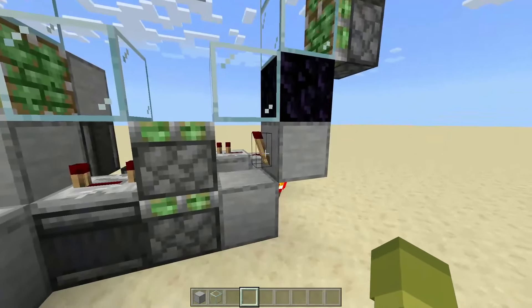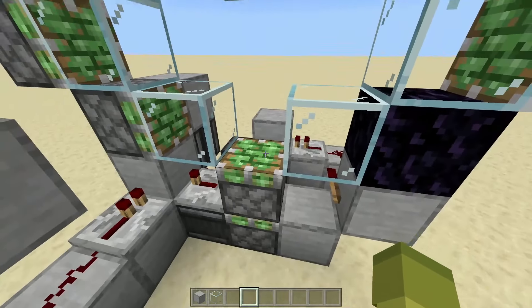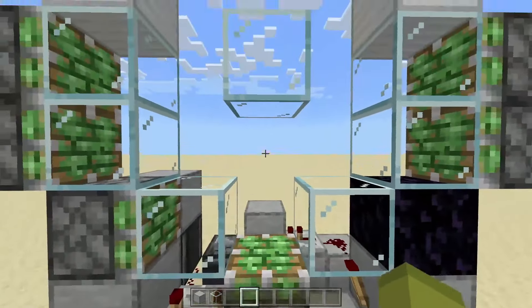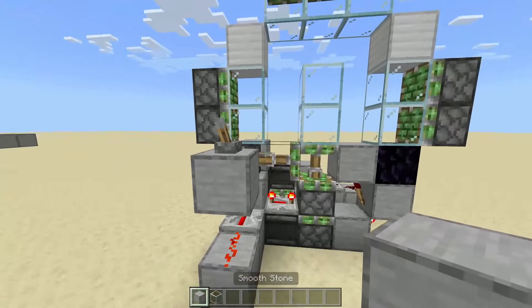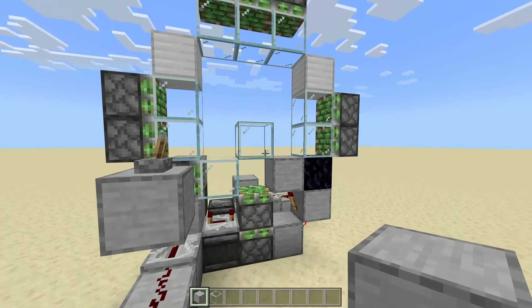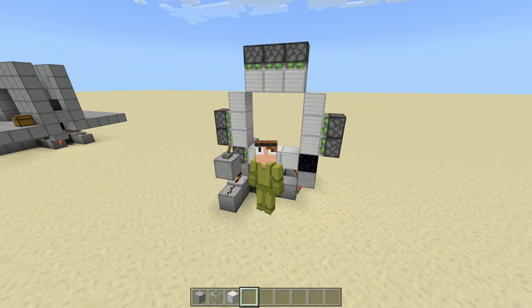If it still doesn't work, first check to make sure you have this block — a lot of people forget this block right here, you need it. Second, make sure your door is not made of glass, because when people make their door out of glass they do everything right, but they also change this piece of glass. You can't do that — it won't work. The reason is you need this torch to go through this block to this area for when this piston goes up. If you've made it out of glass, that needs to be a solid block.